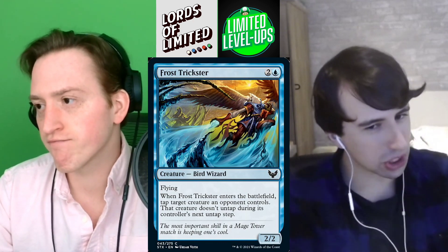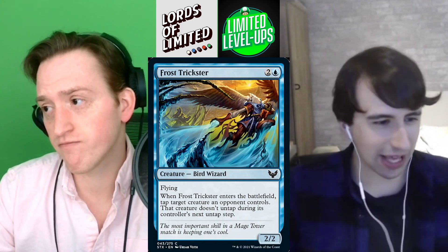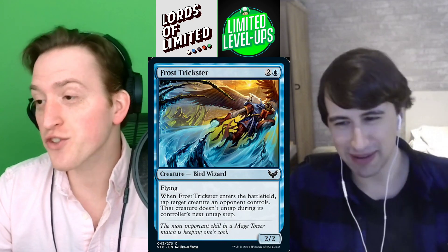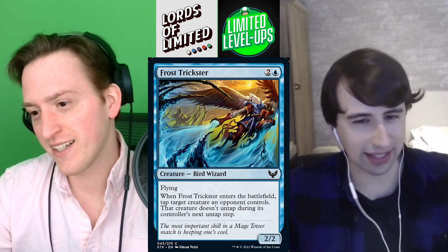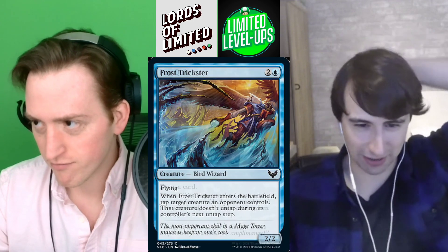Best common in the set — Frost Trickster, two blue for a 2/2 bird wizard with flying. When it enters the battlefield, you tap target creature an opponent controls and that creature doesn't untap during its controller's next untap step. This is one of those cards where you read it and go, 'Wait, what did I miss?' — no, it just does it, it just has flying. Frost links varies from medium to good, but attaching flying to it just skyrockets it. It's like a three-mana 2/2 Chill Bringer — it stabilizes you. This is a B, could even be B plus. I don't think there's a better common in the set.